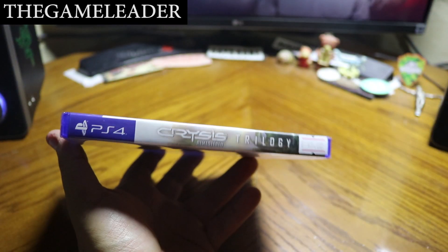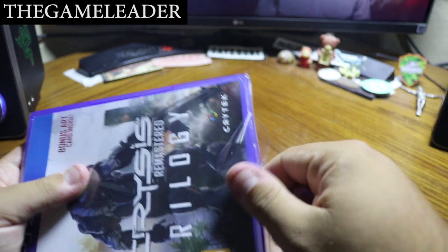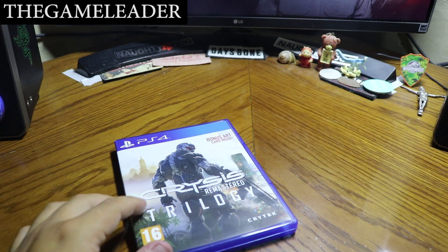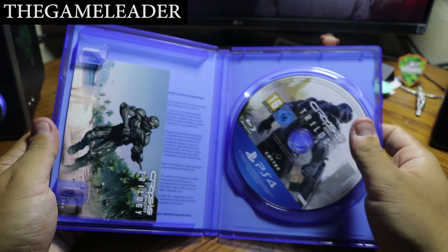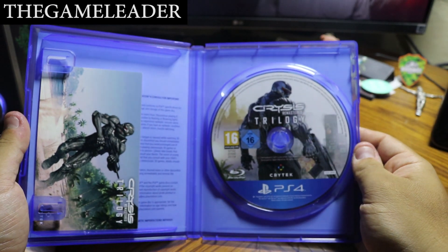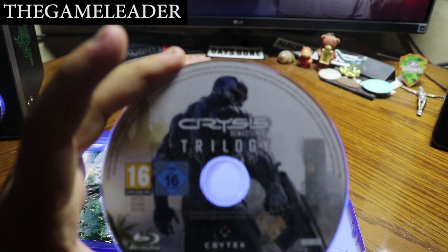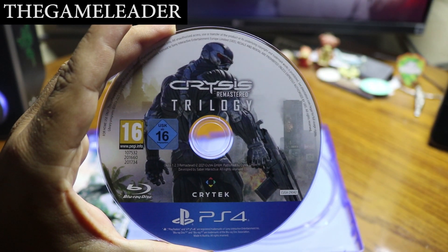So without further ado, let's open this up. First things first, take out the strap. So let's open this up — and those are the cards as well. Here is the disc. Let's take out the disc. Same artwork as the box, so we have Crysis Remastered Trilogy.